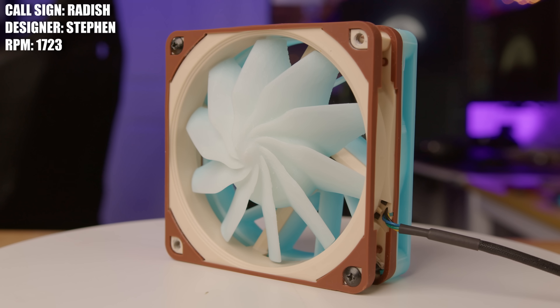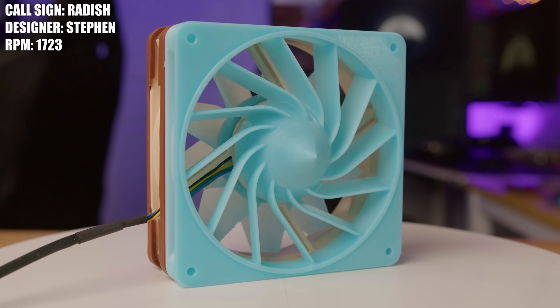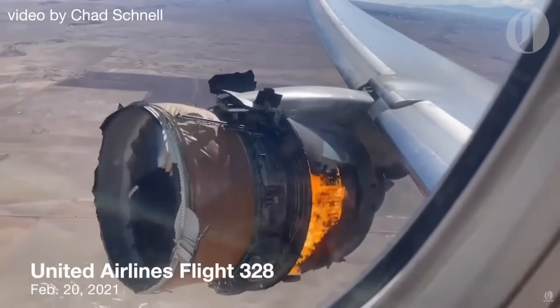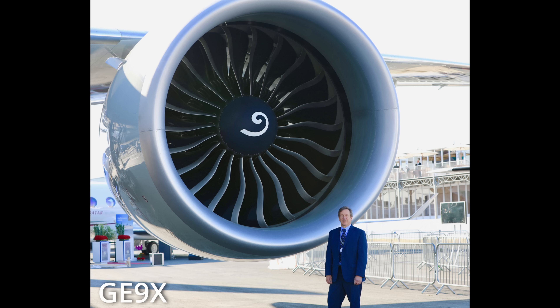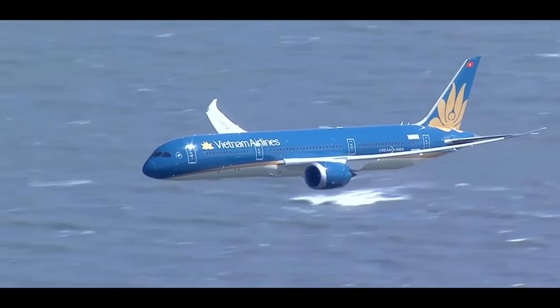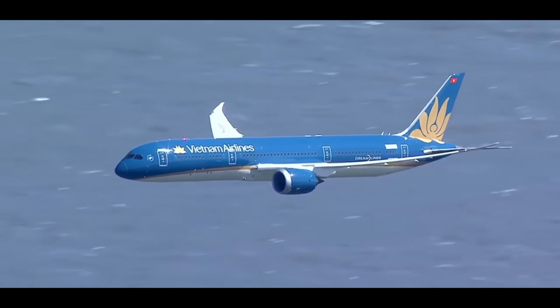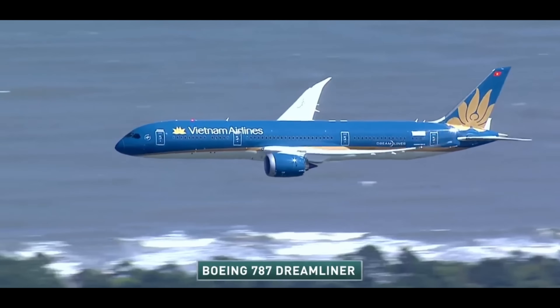Next up we have the Radish, created by Stefan. The inspiration is actually pretty interesting — it's been making the rounds in the news again, and that's the open fan. Most of you probably know what a modern high bypass jet engine looks like. Essentially you have a humongous fan on the front connected to the low pressure turbine, and that big fan produces the majority of the thrust by moving a huge volume of air around the core and out the back. For example, the GE NX-1B used on the 787 Dreamliner has a bypass ratio of 9.5 to 1, meaning 9.5 times more air flows around the combustion chamber than through it, and the bypass air produces around 70 to 80 percent of the total thrust.